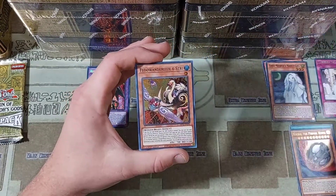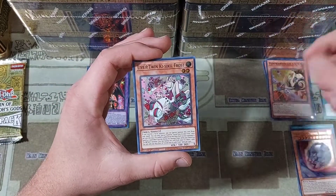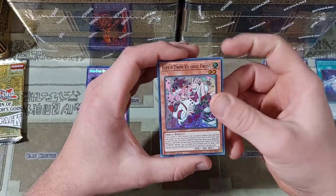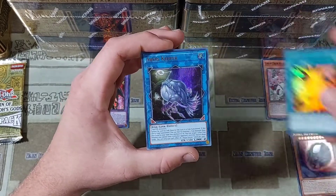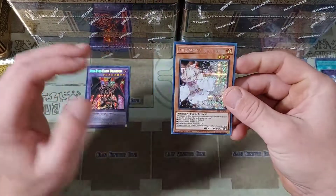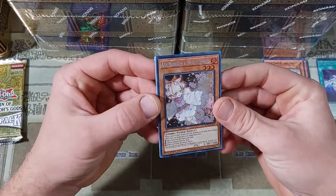We have a Stardust Illumination into a Flowanderies and a Live Twin Kisskill Frost. Hopefully you guys saw my new Live Twin Evil Twin sprite update for the new banlist that just dropped yesterday. We have a Heritage of the Light, then an Abyss Keeper, and then an Ash Blossom and Joyous Spring. Holy cow — this is an insane tin, really, really nice.